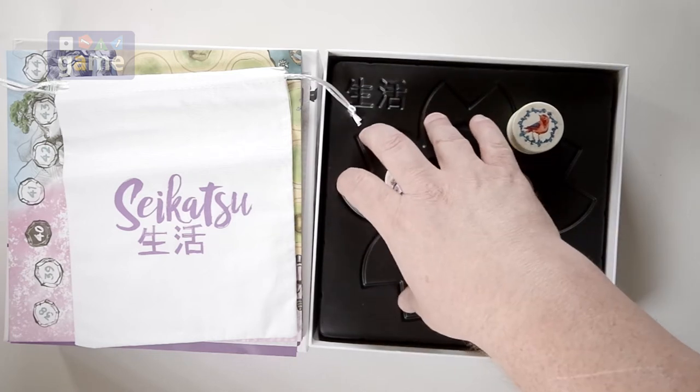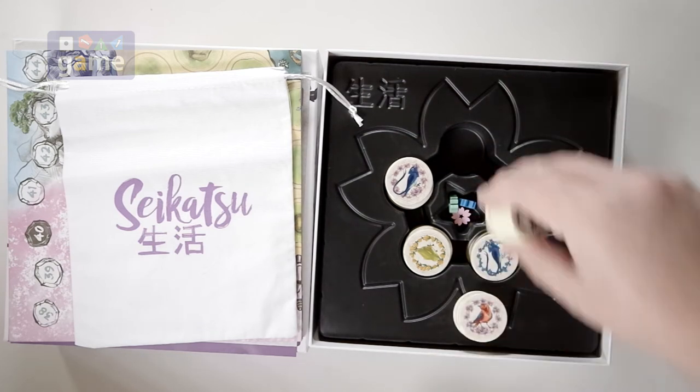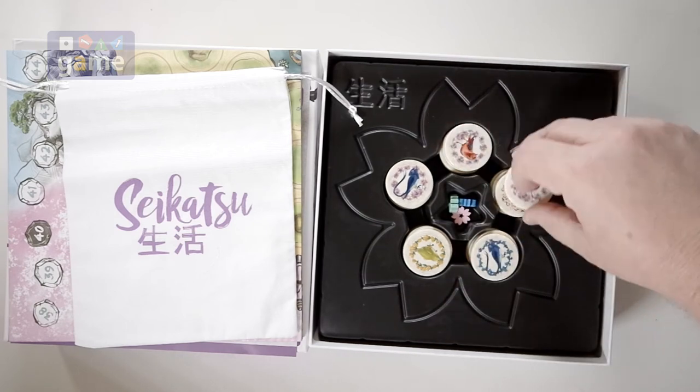It's kind of a flimsy little thin plastic storage tray, but kind of like Splendor. It doesn't mean a lot — it's not going to face a lot of wear and tear, and its purpose in life is to hold these tiles in place, which it'll do.